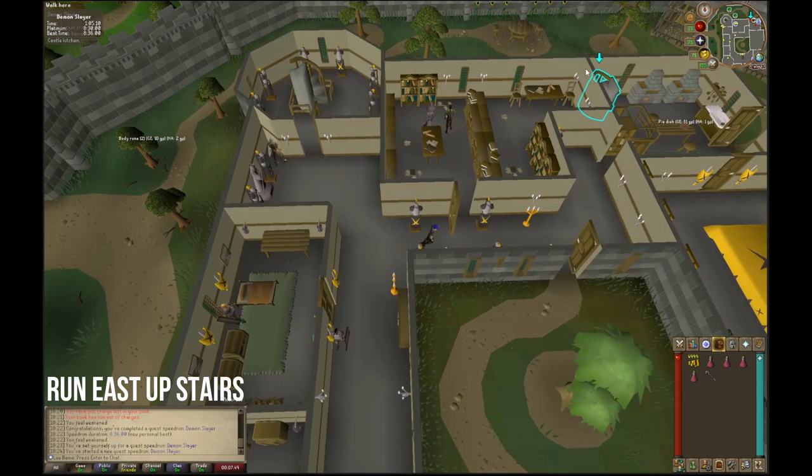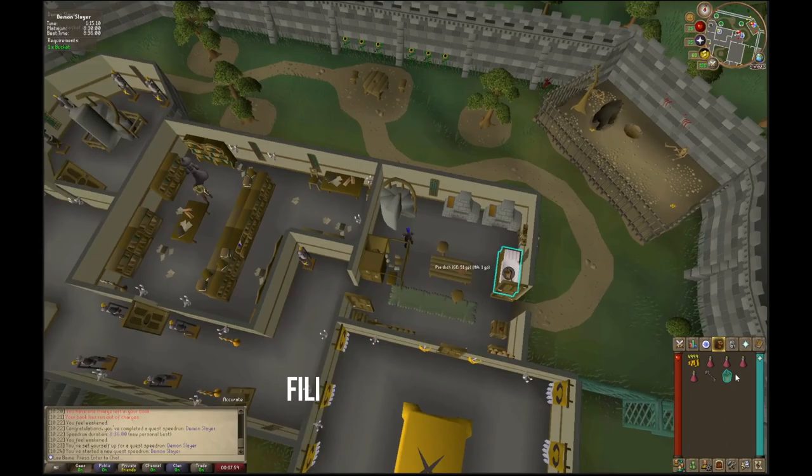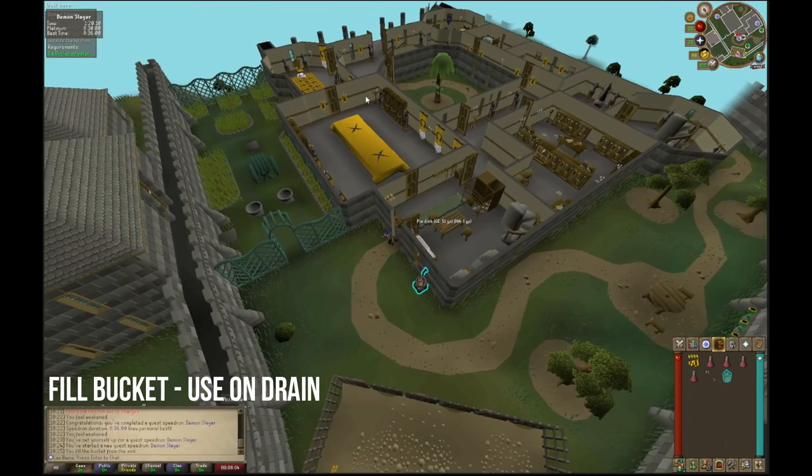Once in the kitchen, head up the staircase and immediately grab the bucket to your right. Head back down the staircase and use the bucket on the sink to get a bucket full of water. Then use the water bucket on the drain.